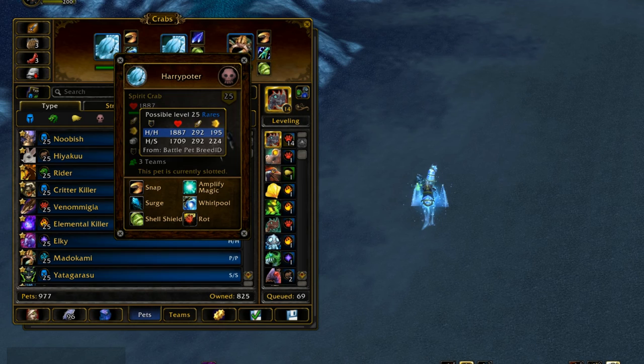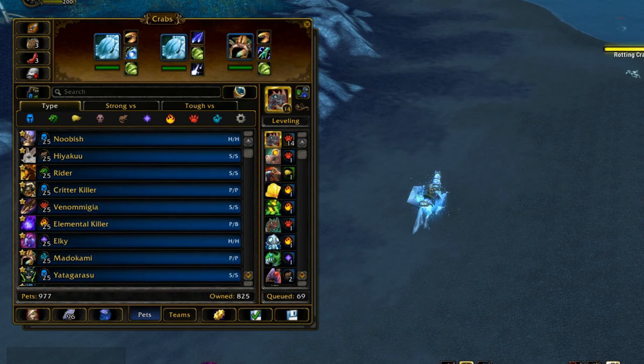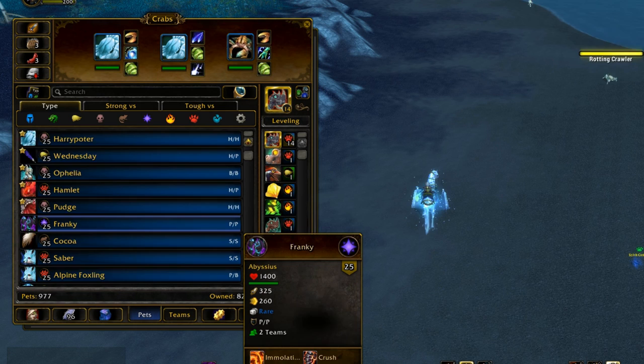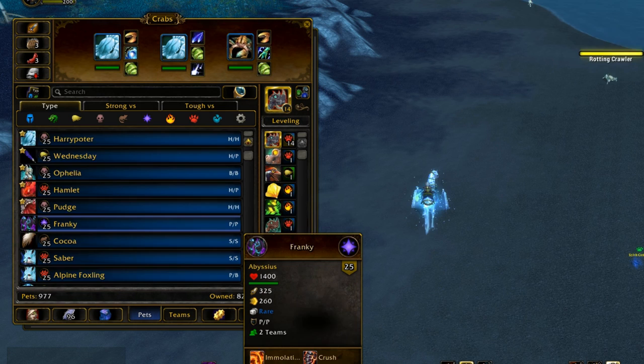Spirit Crab is one of the few easy tier one pets to get. There's two other ones — there's the Emperor Crab, also a tier one pet, really easy to grab in the wild because he's not a rare spawn. There's the Arctic Hare, and I think there's one other pet you can get in the wild. The Unborn Val'kyr is tier one but she's a rare spawn so she's kind of hard to get. So of all the tier one pets, Spirit Crab is one of the ones that are easy to get — just go to the Ghostlands, go along the coast. Even if you're Alliance, I don't know how you get over here for Alliance — just make a Horde character, play the good faction. So yeah, that's Spirit Crab.